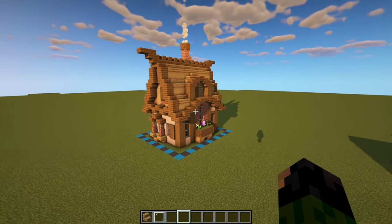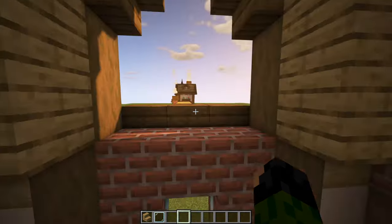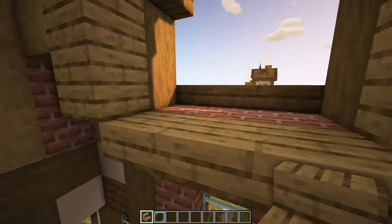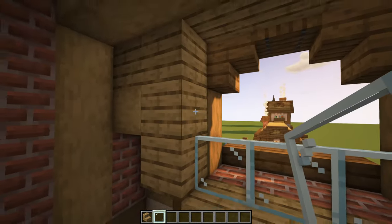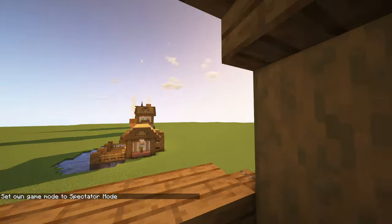The final thing to do with the outside of the build is to add in our window on this spot. Before placing the glass panes we need three upside-down oak stairs on the top part of those brick blocks, and on top of those we can have three glass panes. Make a three by three window so we have something like this.